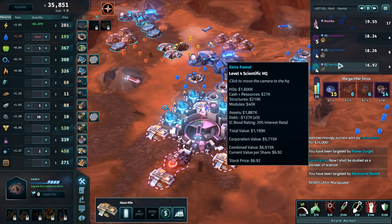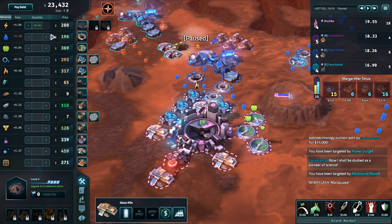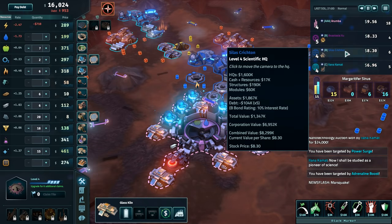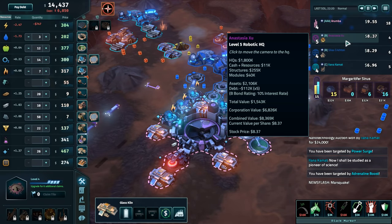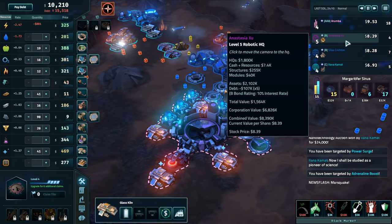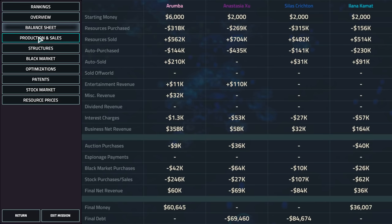Now if I really wanted to, it's tempting to just stop selling them power and watch them go bankrupt. We've already won, so let's do it — let's just stop selling them power. Just watch the debt climb. He's not doing as bad, but this guy... no power for you! Somehow he's only a B rating. I don't even care about the money at this point — I just want to watch them go bankrupt. Can they go bankrupt? Again, power is the way to go, apparently.